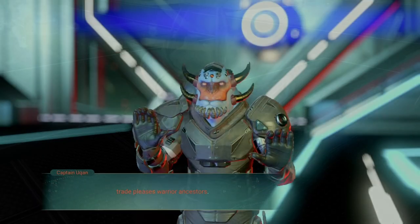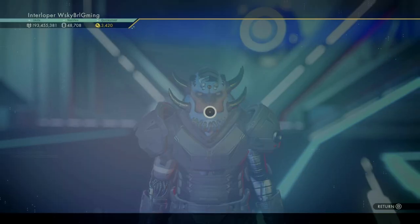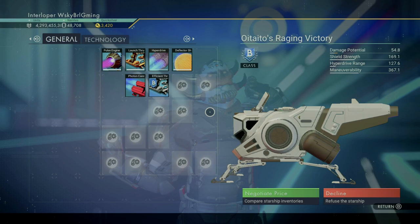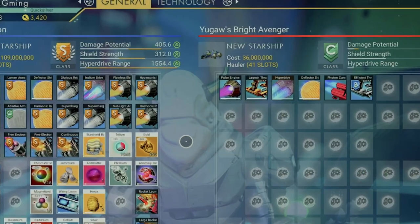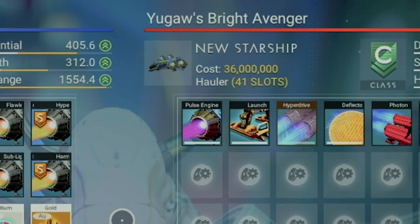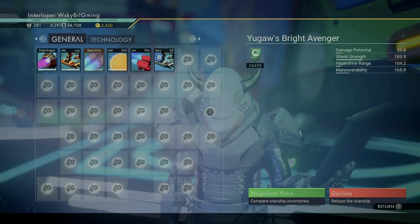There are five types of ships in No Man's Sky, and each one has a higher stat ceiling in a specialized area. Explorers are made for long-distance travel and have an extended hyperdrive range. Haulers have a ton of storage space, but that comes with a hefty price tag — the more storage a ship has, the higher the cost. Since they're hauling a lot of potentially valuable stuff, they enjoy a buff to their shields.